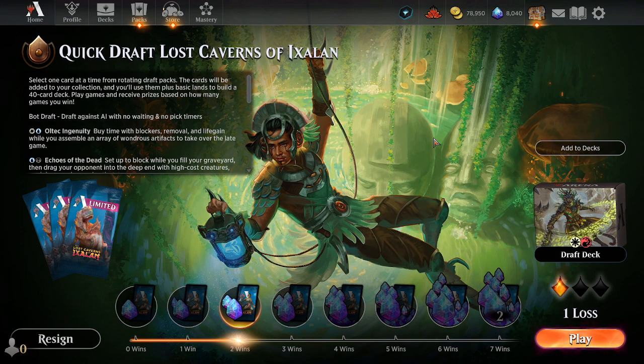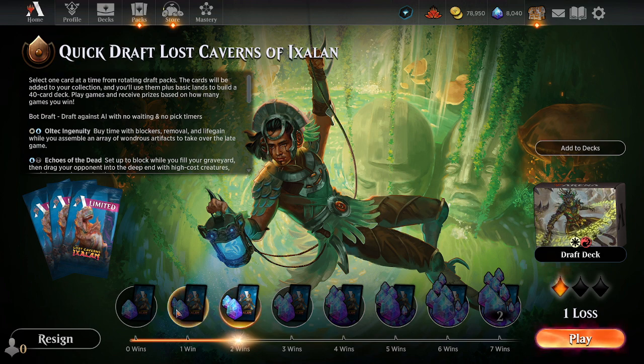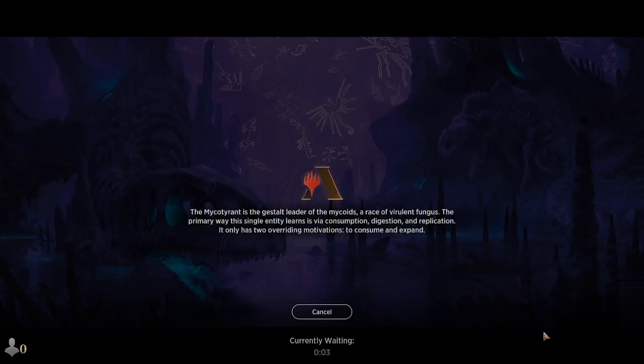Ironwood Games, this is Andrew. Welcome back to our quick draft. We're starting game four here - we are two and one with our red-white artifacts deck. It does things, so it's not bad. Our one loss we did keep a sketchy hand that didn't pay off - might have been a mulligan. If you watched those videos you probably have some opinions on that. Let's jump into game four and see what we get.